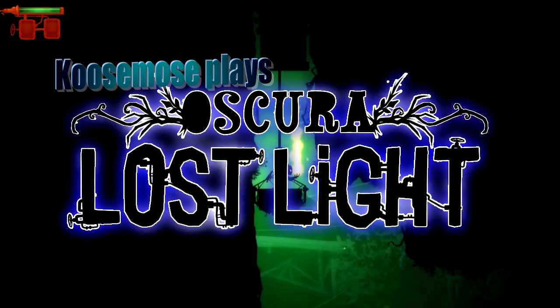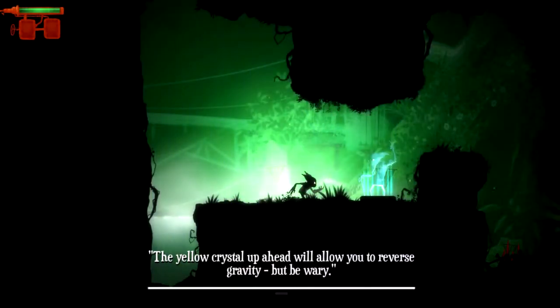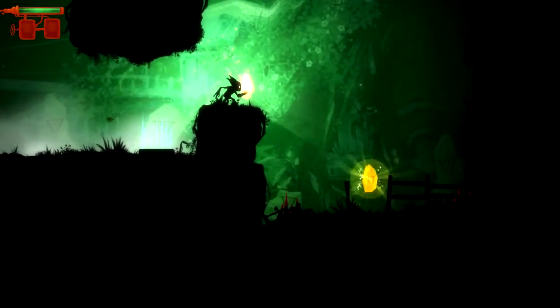Hey everybody, Kuzmos here, back again with Oscura Lost Light. The yellow crystal up ahead will allow you to reverse gravity, but be wary. Use this bearing or risk falling at the wrong moment. That sounds pretty interesting.